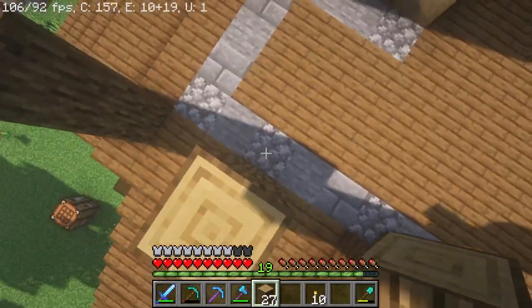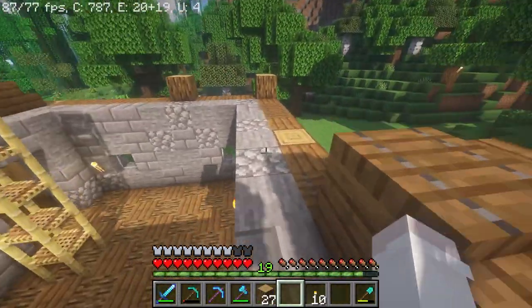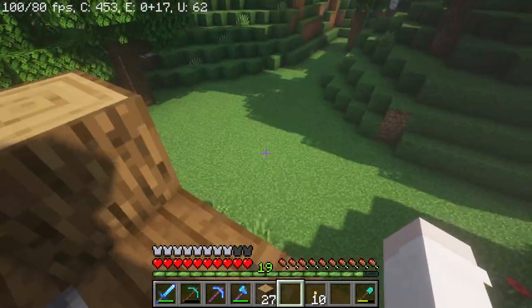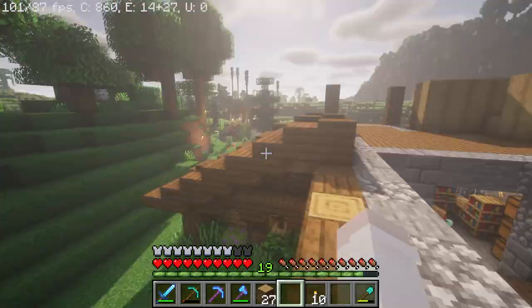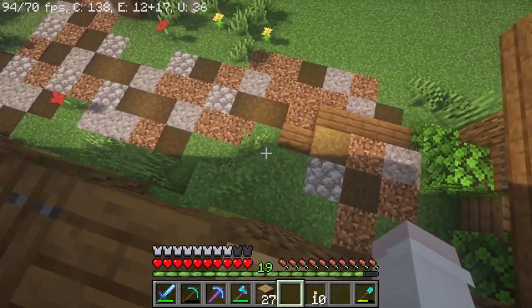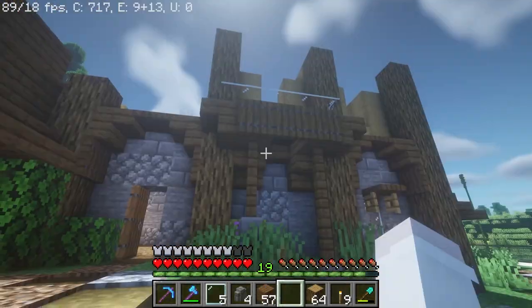I do want to add a balcony. I think I'm probably going to do it over here — I think over here would be the most appropriate to view the backyard, but it would be nice to have one out front here too. Maybe I could squeeze one here. I'm not sure, I'm going to have to mess with some stuff.